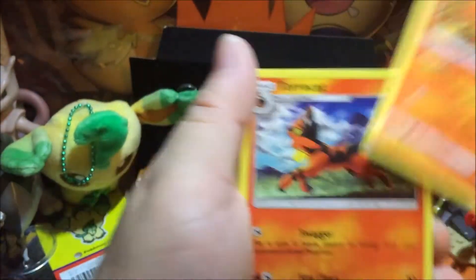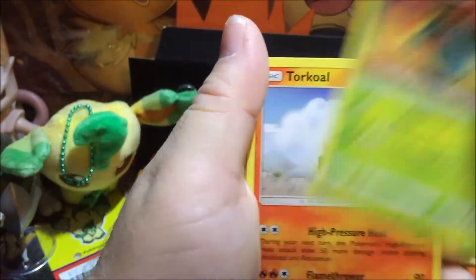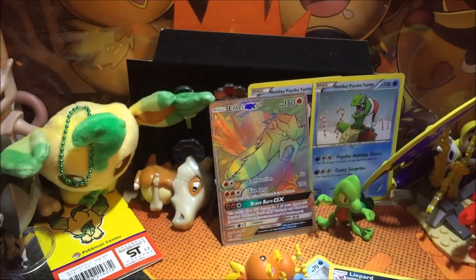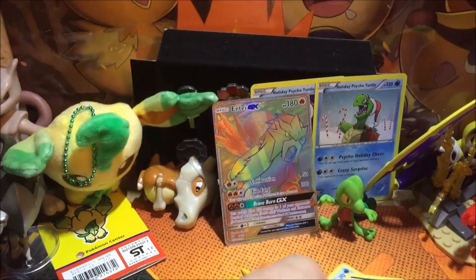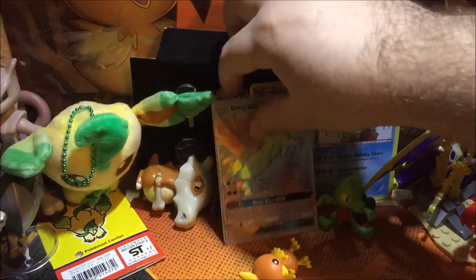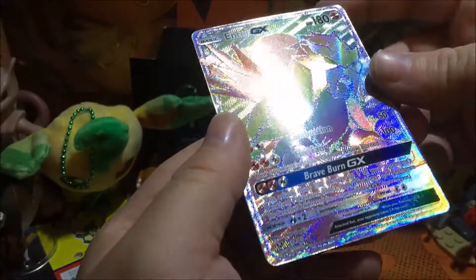Ultra Ball — Zora, Ivysaur, Reverse Switch. And oh! That shine — look at that shine! This made it all worthwhile.